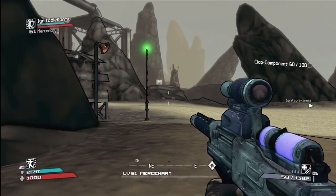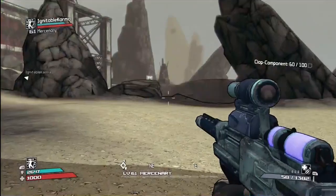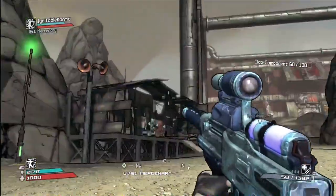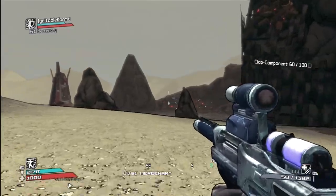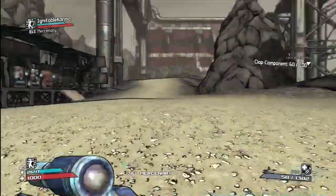If your partner reads it, it doesn't count. The next one is in Wayward Pass. This one is a little tricky because you have to actually kill Nox first, and then the statue is right past his room.